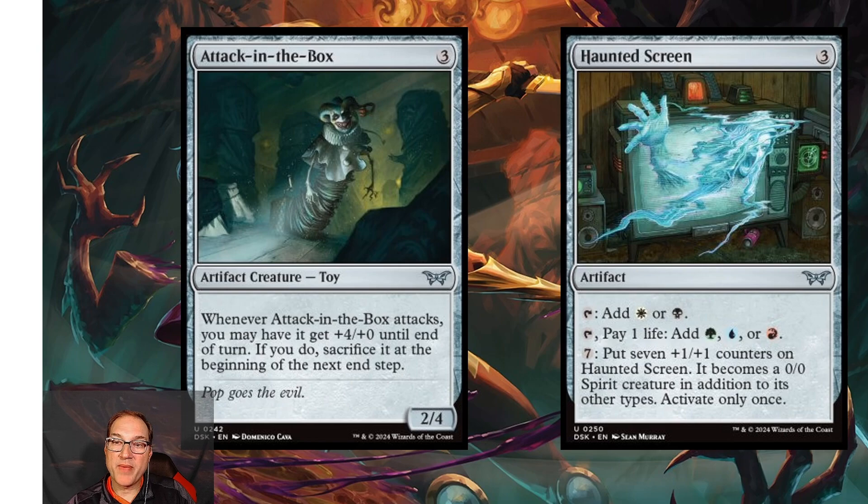Next we have Haunted Screen — for three mana you get an artifact that taps for white or black mana. You can pay one life for green, blue, or red mana. For seven mana you can put seven plus one/plus one counters on it and it becomes a 0/0 spirit creature in addition to its other types, activatable only once — effectively making it a 7/7. That's definitely limited playable, but we can do better things in standard right now.